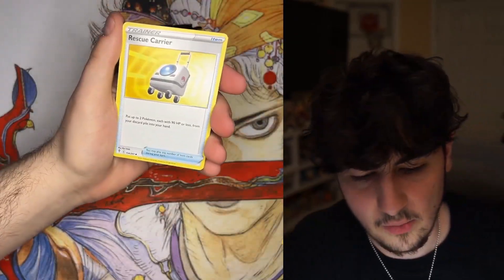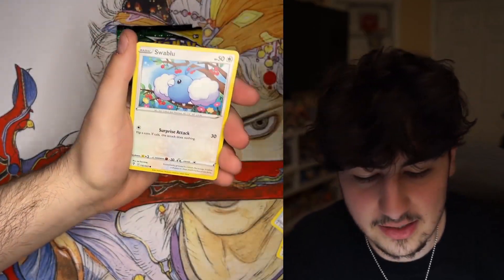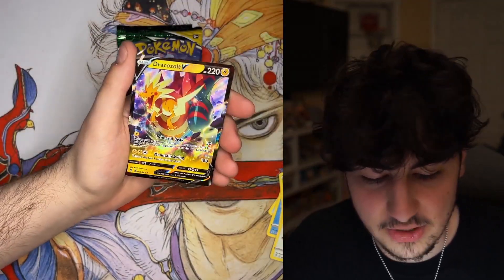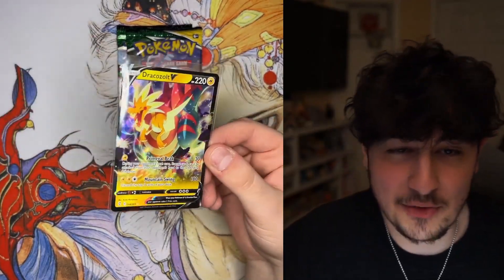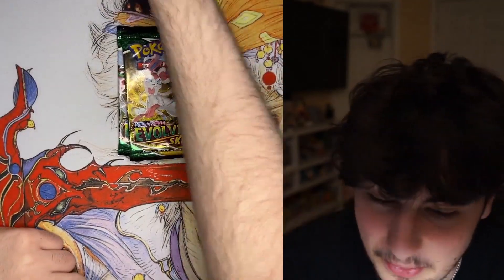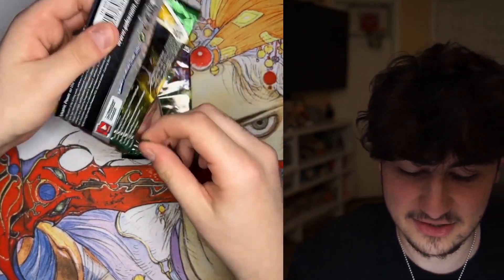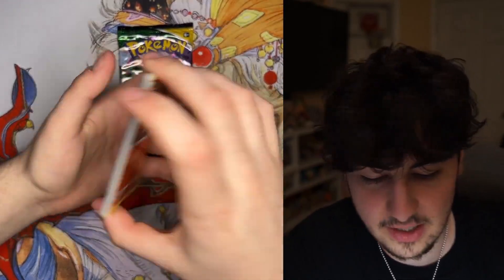Umbreon artwork — Umbreon! Imagine if we pulled another Eevee evolution alternate artwork — I will literally lose it on camera. While I'm opening this, if you guys have any idea suggestions, I even want to open a Discord so we could all just chill, talk, share ideas, and share pulls. The pull is a Dracozolt V — I mean it's something, it's a cool dragon, but it's not really an Umbreon, is it? But who needs an Umbreon when you got a Sylveon VMAX?